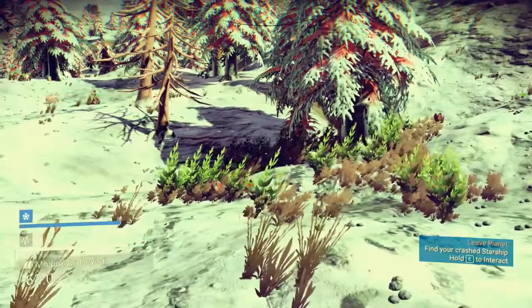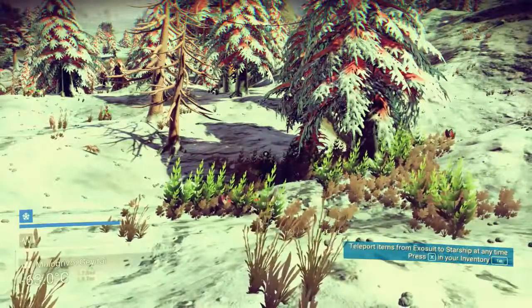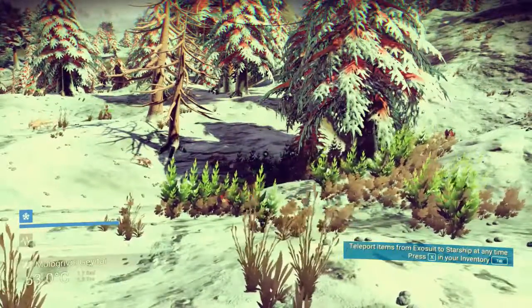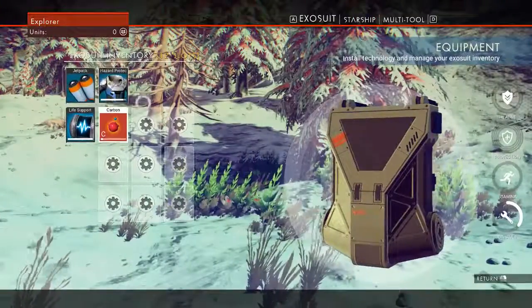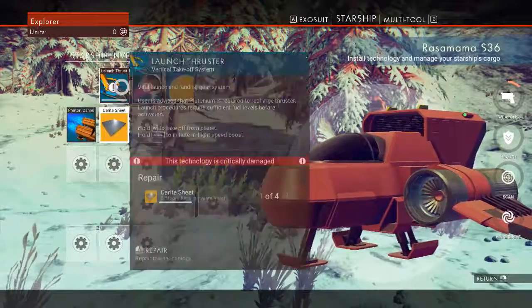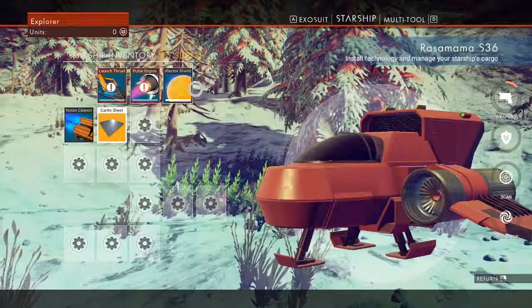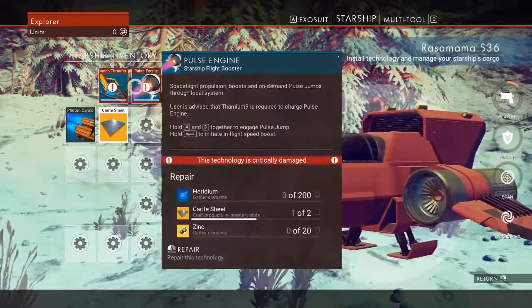How are you opening your inventory? There's X in the inventory tab. And for the starship, we need to get to the launch thrusters and pulse engine — that's what we need to do right now.